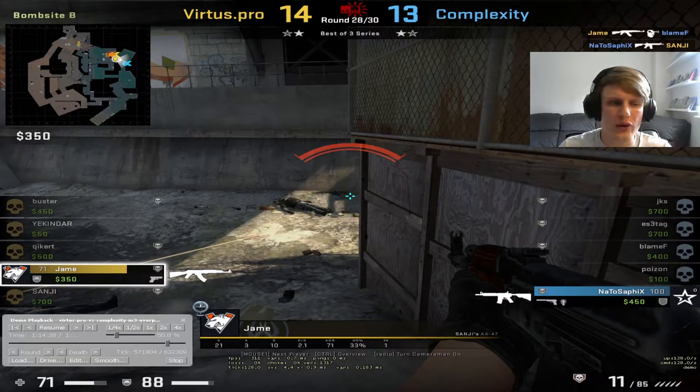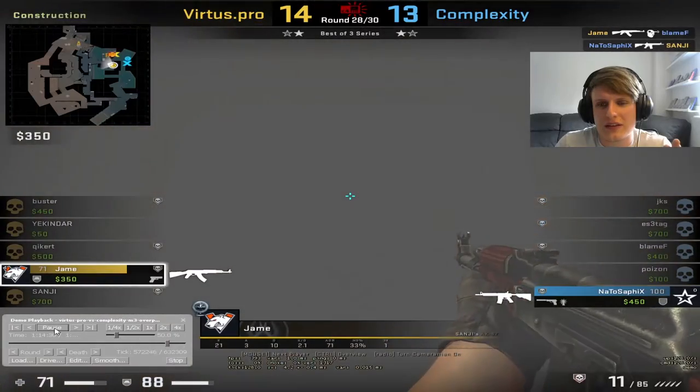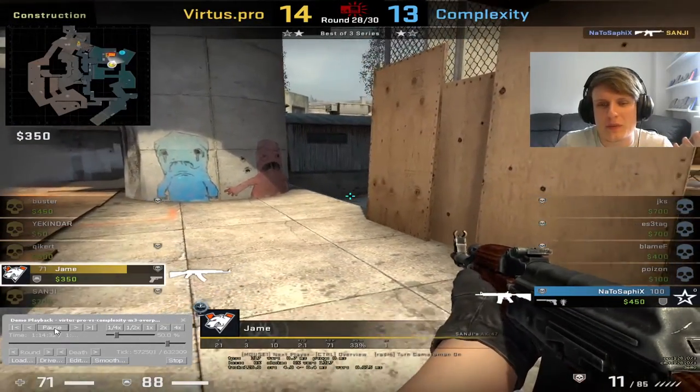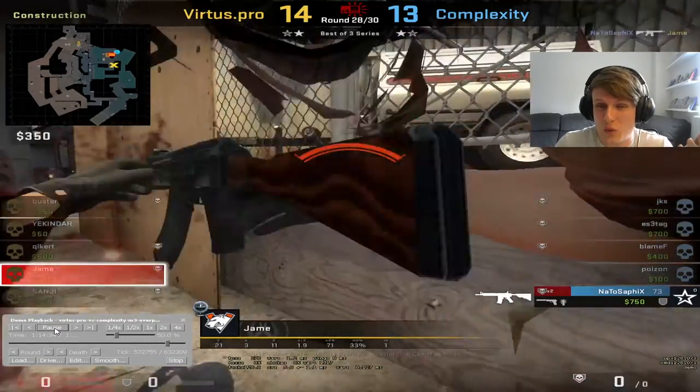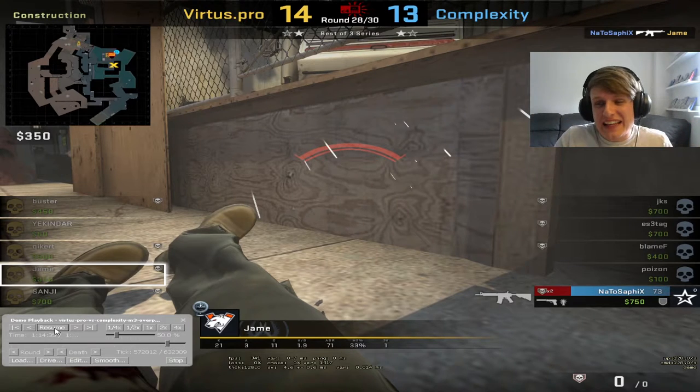I'm not the biggest fan of Jayme not just swinging here. Jayme does what he likes to do — walk away and play passive — but they know he's on this angle. He's just watching it out endlessly. I think he could have swung when Sanji dies; that's probably his best chance to win that duel. He doesn't — he creeps away. Then instead of going to hide on short, wrapping monster, or doing anything with the clutch, he gets lost on the site and wanders around until NATO kills him. I think Jayme might have been going to play short and then got the call that the bomb's not planted, and went 'well, I'm halfway to short — what do I do?' and just ends up losing the clutch.